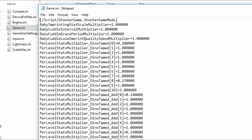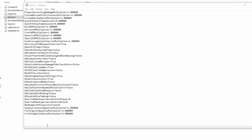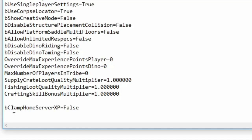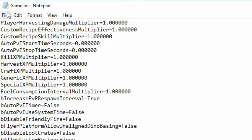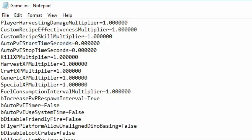Then this will pop up. Scroll all the way down to the bottom, and down at the bottom you're going to want to add: bClampHomeServerXP=false. Hit Enter, go to File, go to Save, and go ahead and close that out.